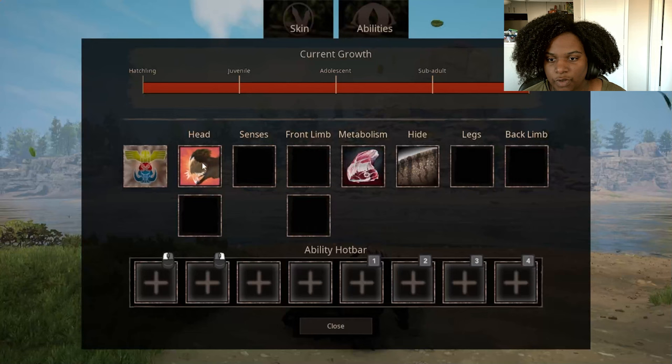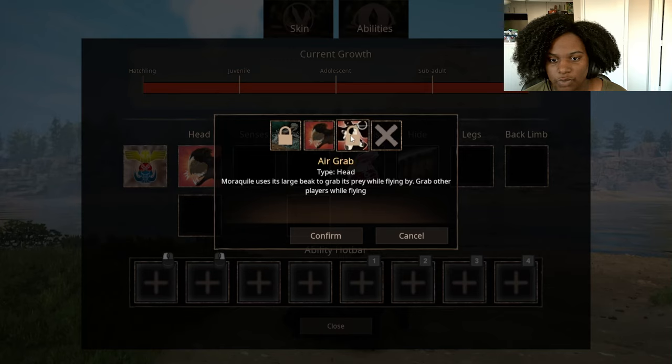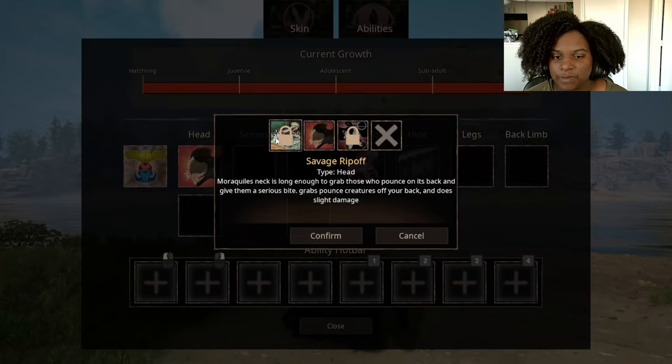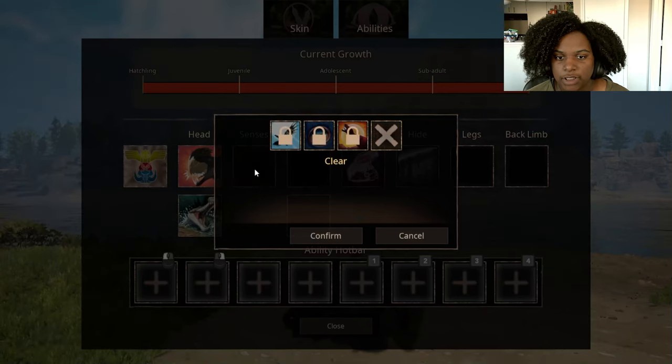We're not going to mess with that right now. We have two head slots. First we have Bites — Morroquil uses its serrated beak to cause massive damage, high damage attack. We have Air Grab — Morroquil uses its larger beak to grab its prey while flying by, grab other players while flying. And then Savage Ripoff — Morroquil's neck is long enough to grab those who pounce on its back and give them a serious bite, grabs pounce creatures off your back and does slight damage. That's going to be very useful for our top two dinos right now that use pounce: Danon and Linoventrix.